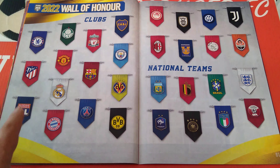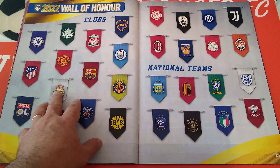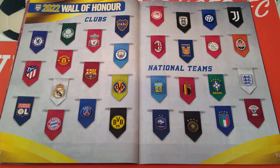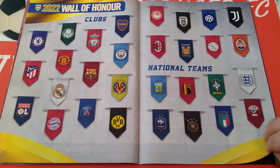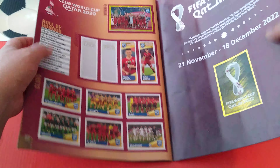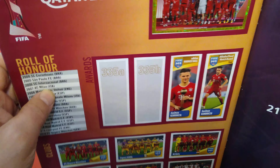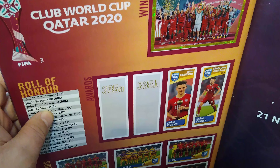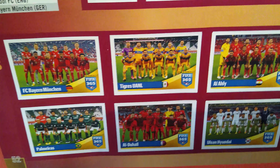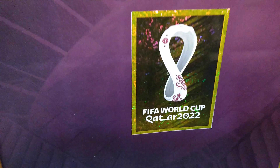That's done. Now this is the Wall of Honour — here are the clubs as you can see. Now we get the national teams — we've got eight of them with a different shape of cards. Before that, it's the FIFA World Cup Club section with Bayern Munich — we're missing one sticker only. These are the participating teams. Here's the World Cup poster for Qatar — next year, November 21st to 18th of December.